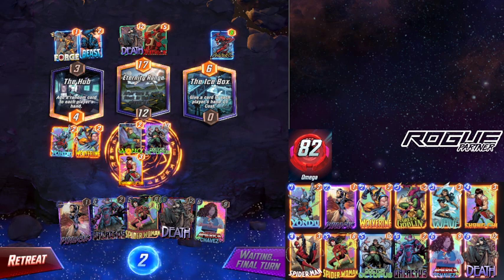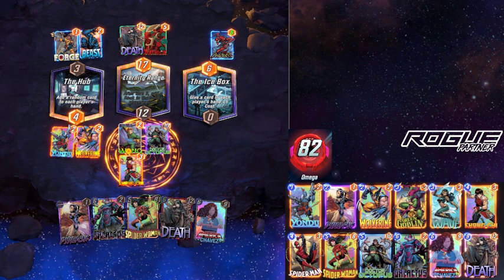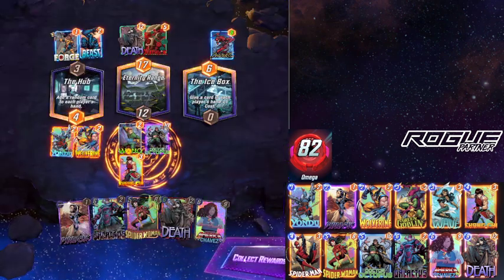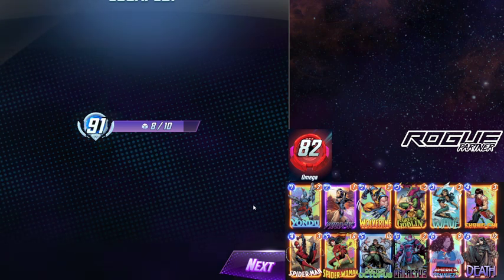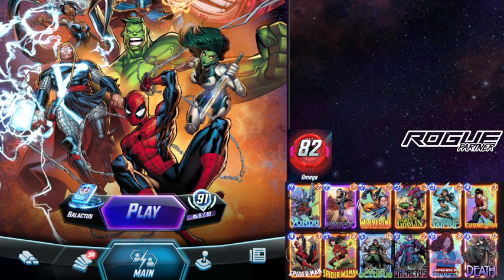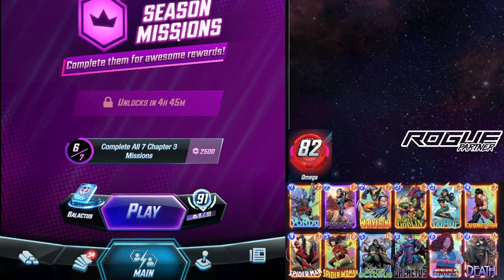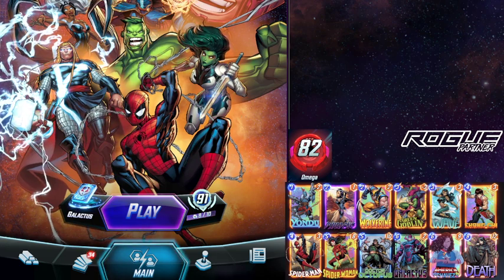Megasonic Teenage Warhead is the other one you're going to see. It's three energy, three power, and their ability is: when a card is played here, destroy that card and this card. So it's going to be a way of preventing people from playing their strongest card on a specific zone. Really strong card — I think it's going to have some really interesting dynamics, especially if somebody plays their strongest cards before that card flips, or if you play it at the end to counter some of the strongest cards in the game.